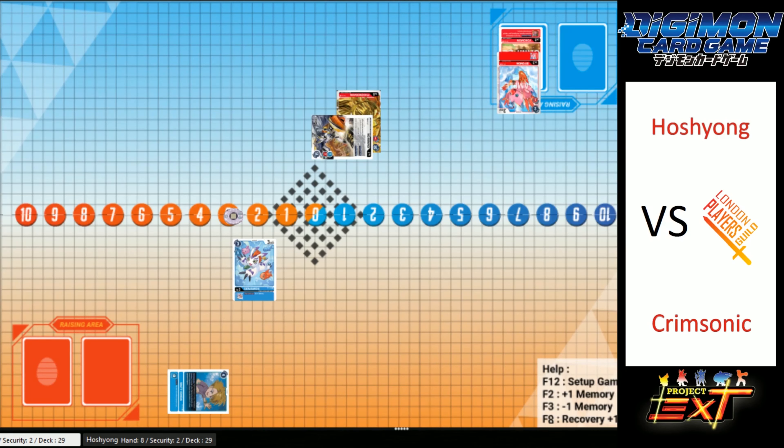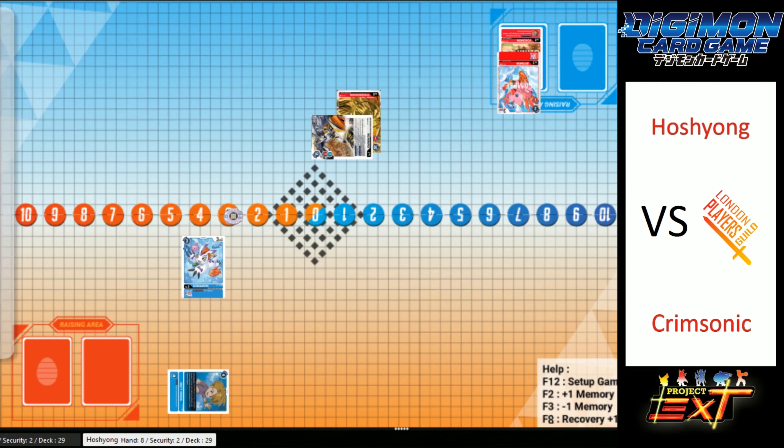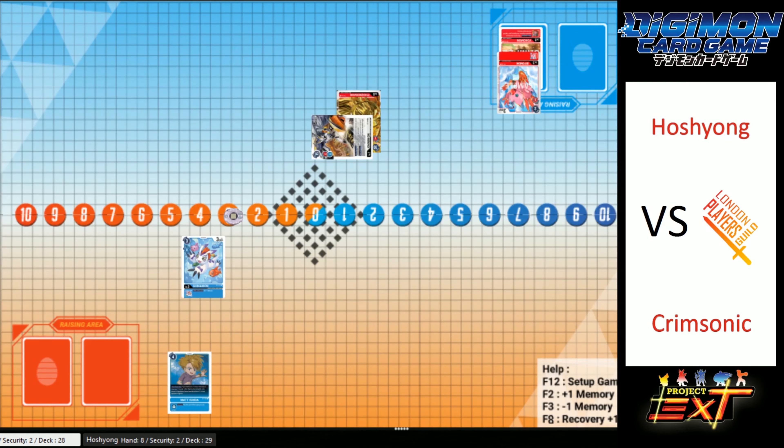Looking through his discard, there's one Kikai — two Kikais. So it's safe to assume there are two more? Not having a red Digimon or Tamer seems to be hurting a lot here. I know he's running Agumon — I saw an Agumon. I can see Crimsonic's hand, so I do assume he is playing some red, but I can't think of what he would be playing.